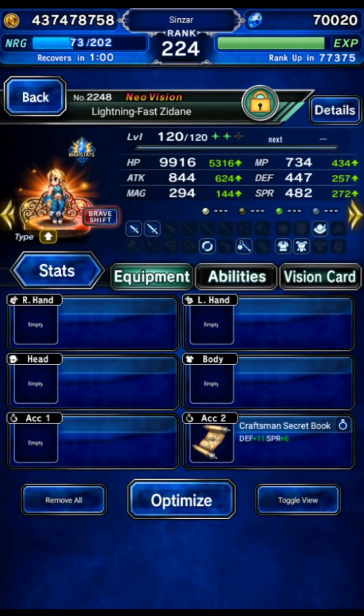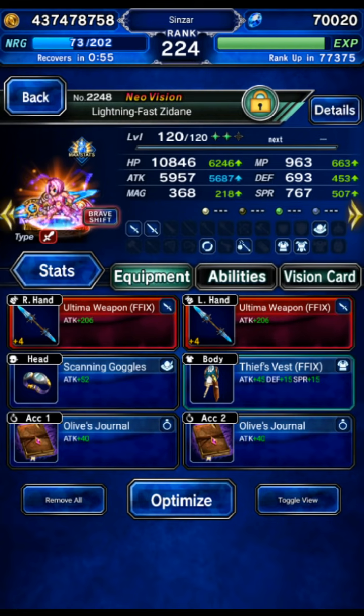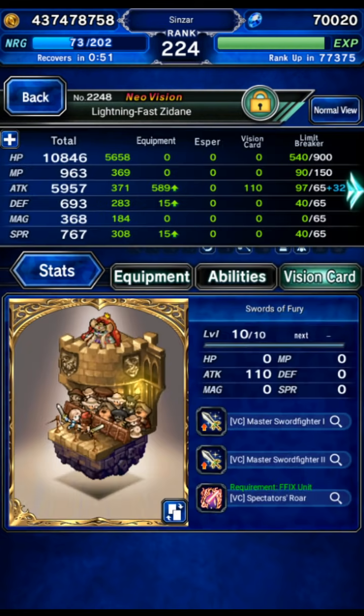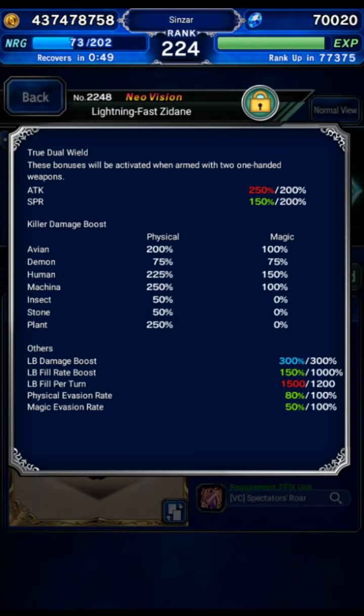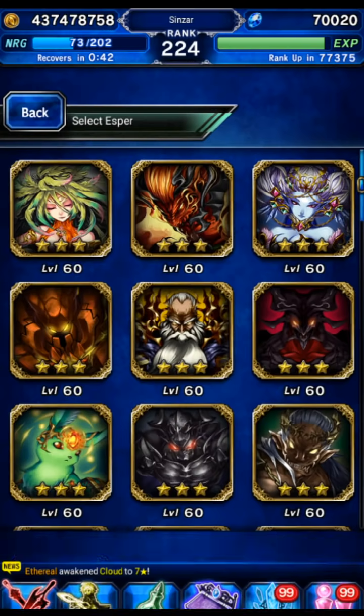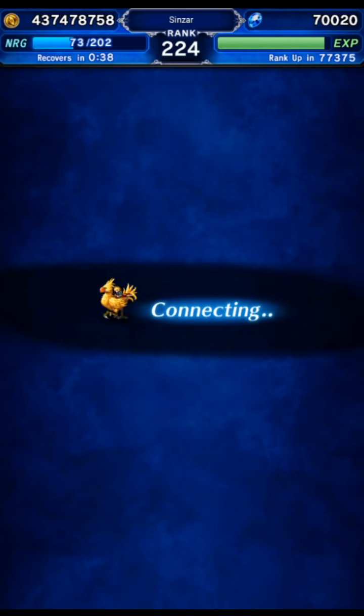Zidane also gets the Craftsman's Secret Book. Auto Bravery in base form. Shift form is built for LB damage versus machine and humans — maxed LB, 250 machine, 225 human. You can stick him on Behemoth, for example, if you want to get more killers, but you don't even really need to. It doesn't really matter.